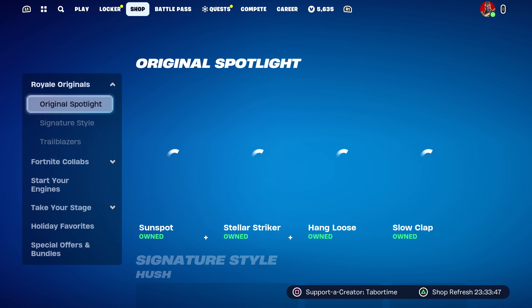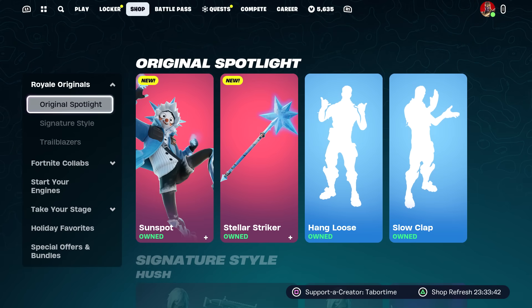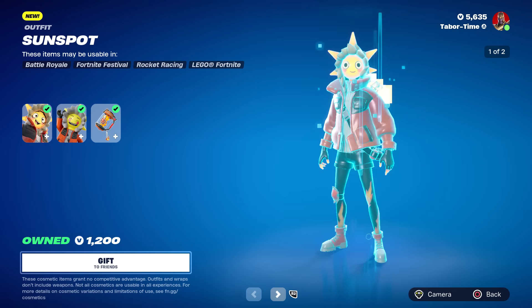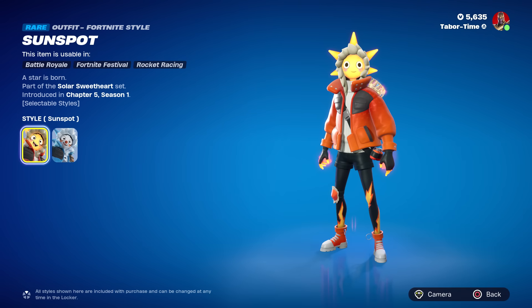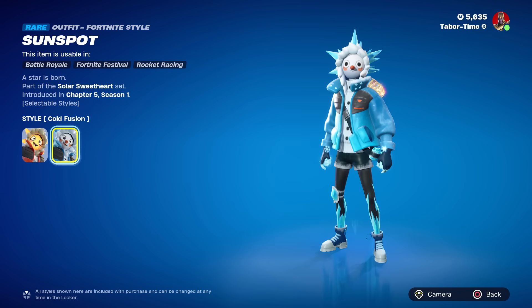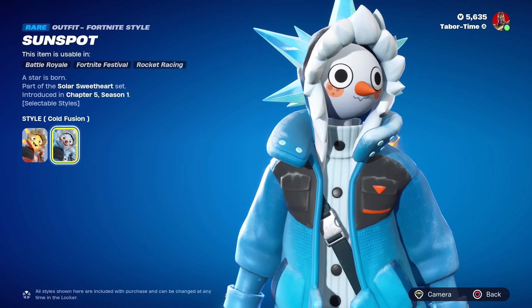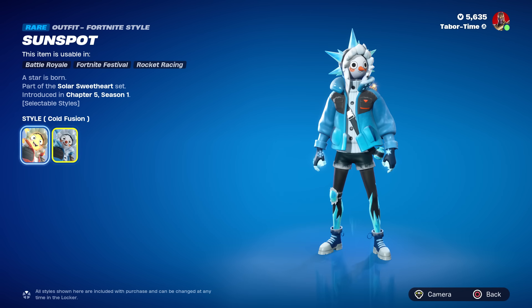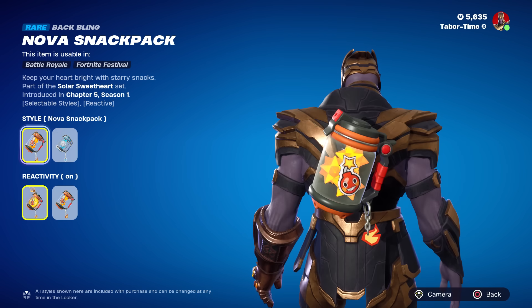Thank you so much to meowsles fan. Let's go check this out in the shop — and there it is, the Royale Originals Sunspot plus the Stellar Striker pickaxe. He's also got a secondary style called Cold Fusion — it looks like a Frosty the Snowman. That one actually looks pretty sick as well. We can make some nice combos with this and his back bling is reactive.